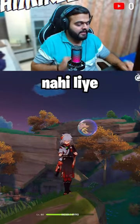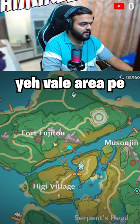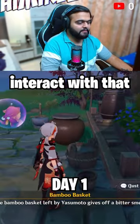There are 3 chests that I have not taken until now. This will also give you an achievement. Go to Fort Fujito and then come to this area. Here you will see a basket — interact with that basket.